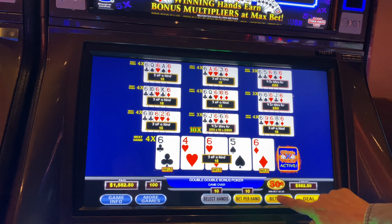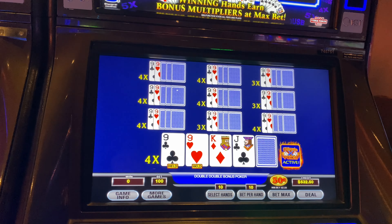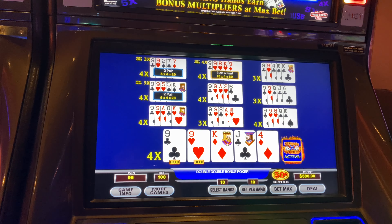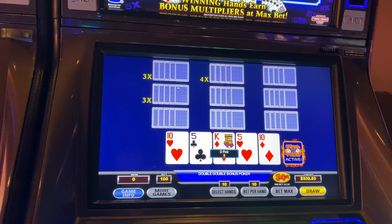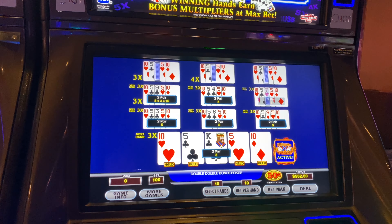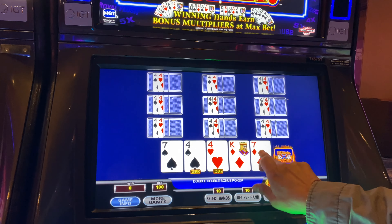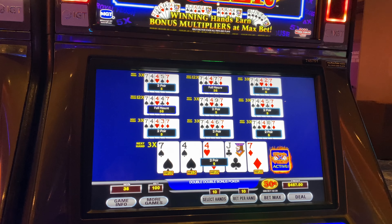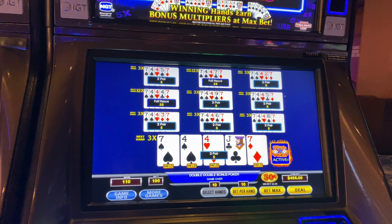Now we're going to start over again. Let's make it happen again. Three of a kind. Let's go, keep it going. Likes to deal two pair — seen that a lot. Two full houses that time, that's nice. Now we just need to be dealt something awesome with those 12x multipliers.